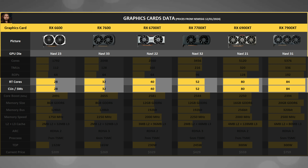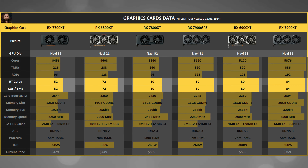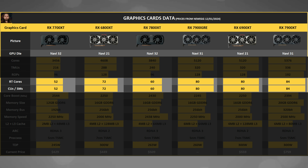The RX 7900 XT has 84 compute units compared to 80 on the RX 6900 XT or 6950 XT, and even further with the XTX at 96 compute units. So all RDNA3 cards have more compute units than their RDNA2 predecessors — but not the RX 7800 XT, which has only 60 compute units, while the RX 6800 XT has 72.